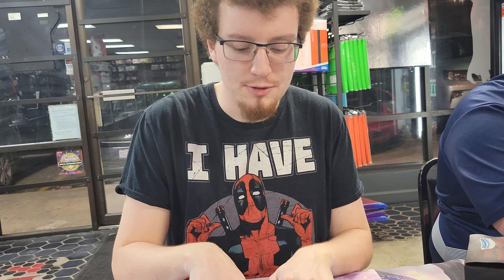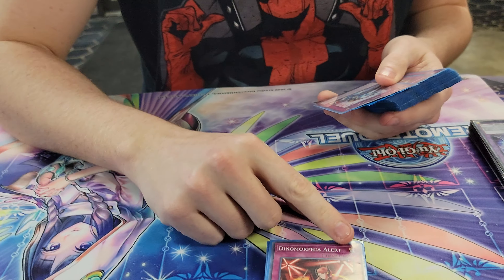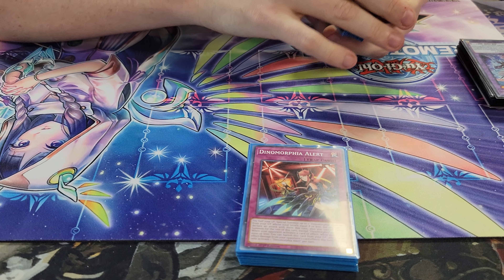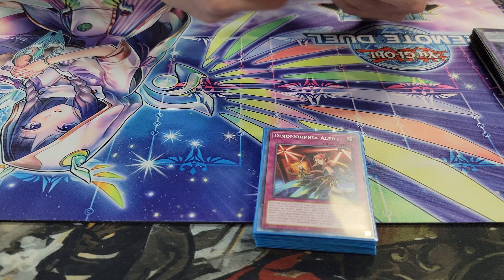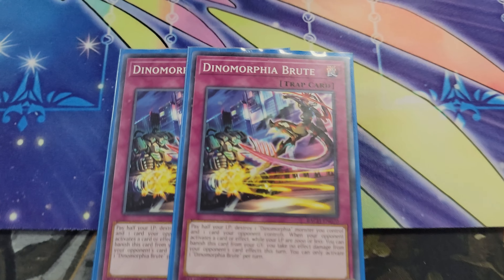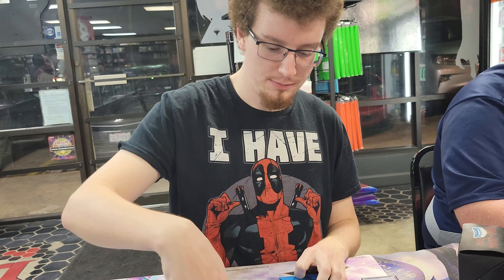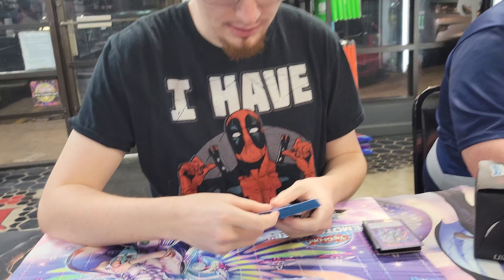Or you can revive both Diplos and Thersia. All the Normal Traps have the effect: if you're below 2,000, banish this to prevent any effect damage this turn. I play two Brute. Brute does a non-targeting pop — pay half your life points, non-target pop one of your Dinomorphias, then pop a card they control. Really good control because of Ketragena, which I'll explain later.